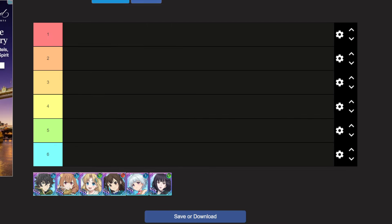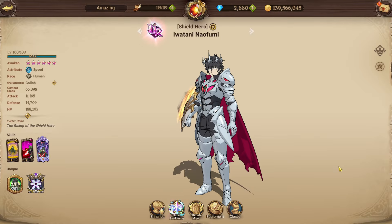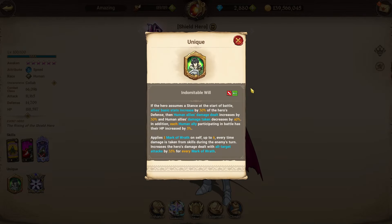Naofumi is a character that after his buff is one of the best characters in PVP in the game. He's mainly a character that's going to be taunting and drawing damage away. For his passive, if the hero assumes the stance at the start of battle, allies' basic stats increase by 30% of the hero's defense, and human allies' damage dealt increases by 30%.